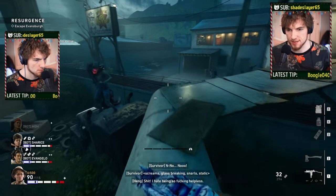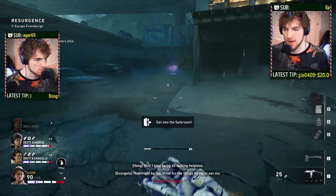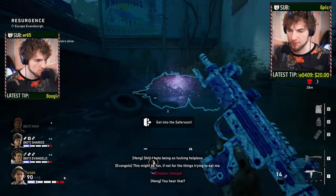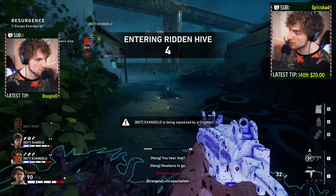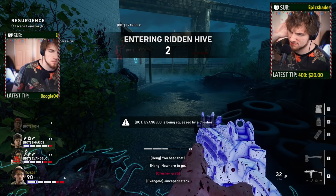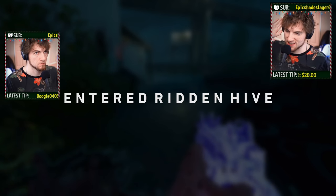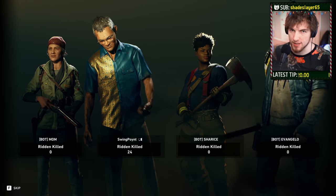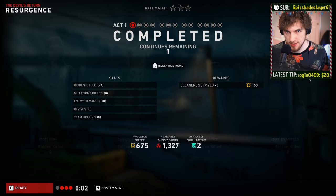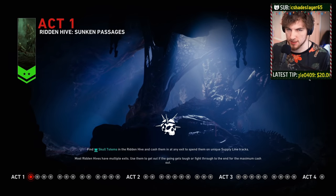Before we get too deeply into the Skull Totems, let's talk about the tunnels, because that's where they exist. The tunnels are scattered about many of the different maps in Back 4 Blood, and they can spawn in multiple locations. If you find one — which you usually can because you'll hear it; it sounds like screaming in the distance, like zombie whales making whale calls — you'll see these purple little masses on the ground. Walk up, stand on them, and after a few seconds you'll go into the tunnel. Once you enter, that ends the level you were on and you are now in a new level — the tunnel you were selected for.